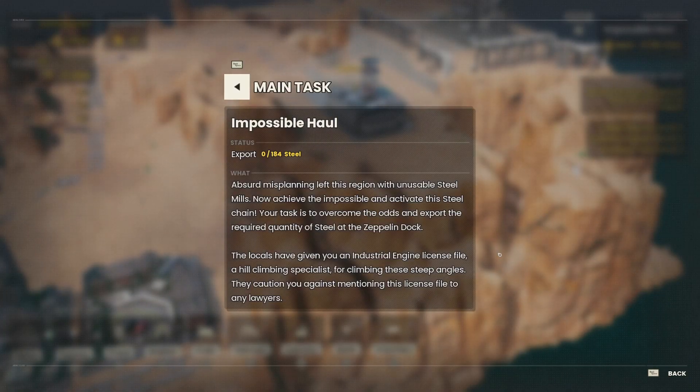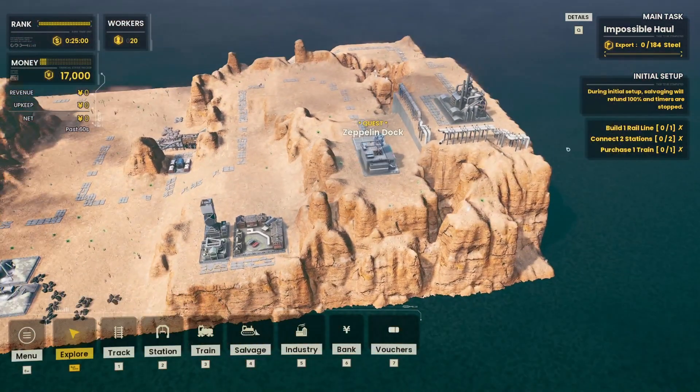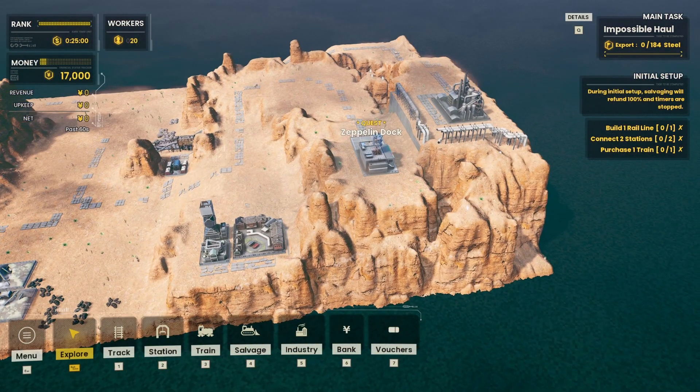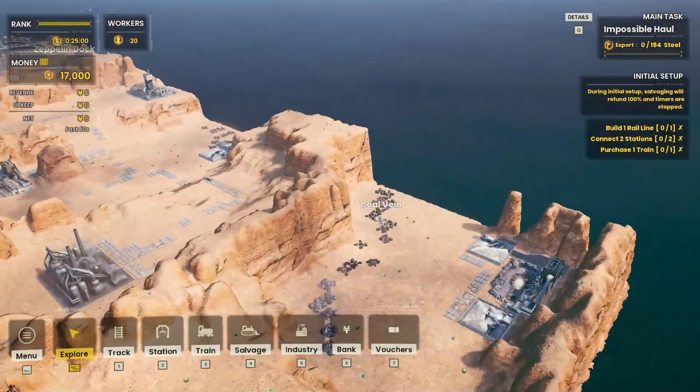The challenge: absurd misplanning left the region with unusable steel mills. Now achieve the impossible - export 184 steel. This ought to be entertaining. Let's get everything set up and going before we purchase our train so we can get a series of things set up.